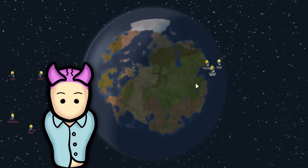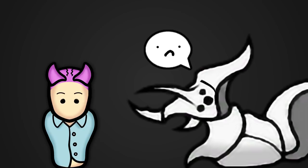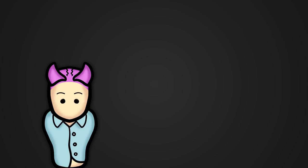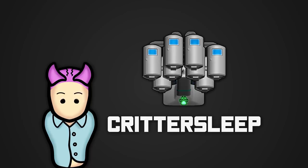EVA suits have two variants: the basic one, which only provides environmental protection and has no defense value, and the power armor, which is also usable in combat. In case you need to transport animals or colonists on long journeys through space, there's the Cryosleep module. From Cryosleep Nests that restore eggs so you can repopulate animals quickly, to Critter Sleep for large and small animals, to colonist cryopods — you won't need to worry about maintaining the needs of these passengers while in transit.